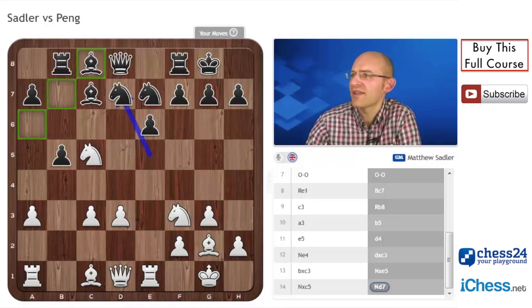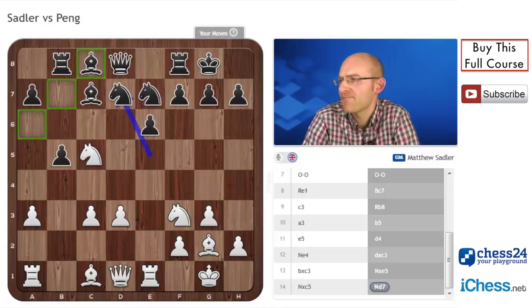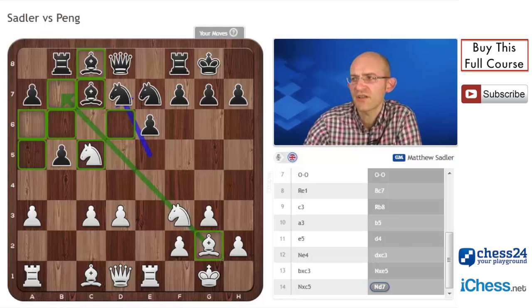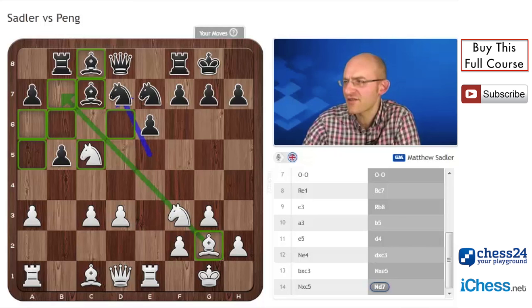So after knight d7, what does White actually want to do here? Let's take a look at the position as a whole first. White — how does it feel? I thought White had a little edge here. He's got quite a nice bishop on this diagonal, and a few weak dark squares to look at: d6, b6, c7, a5, c5 — where that White knight is at the moment. All just quite nice squares. Nothing concrete, but you start to imagine that the pieces could nestle on those squares at some stage.